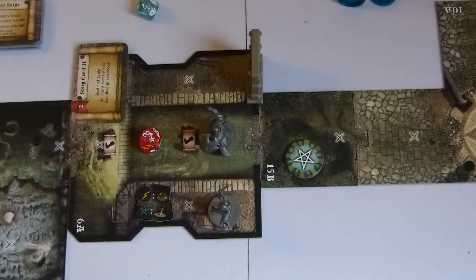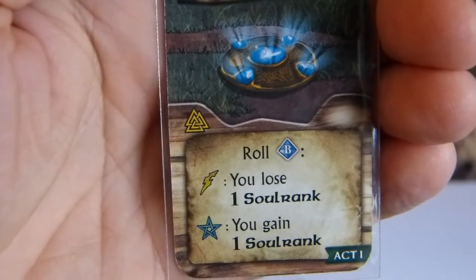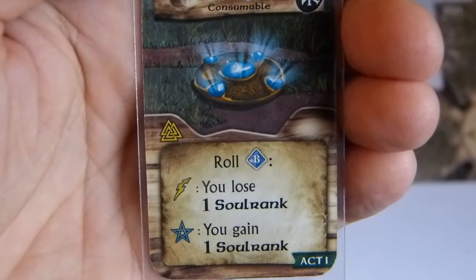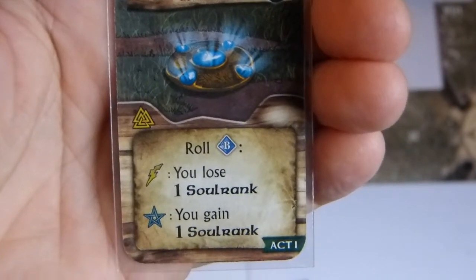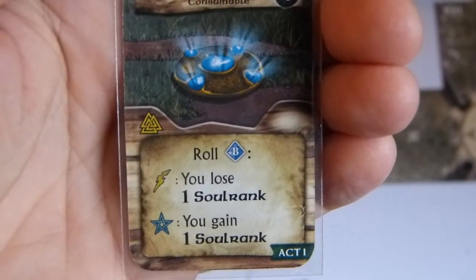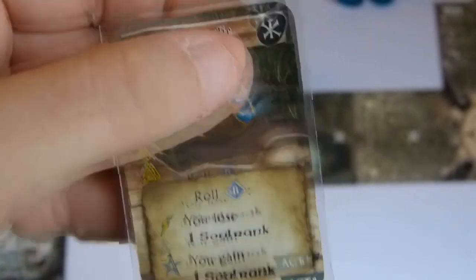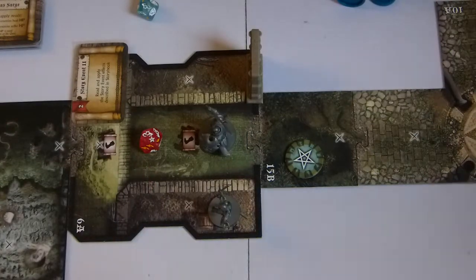We draw a treasure card: Blue Relic. That's interesting, but it can be dangerous. On a lightning bolt, you lose a Soul Rank; on a star, you gain a Soul Rank. It's interesting. And everyone can use it — the seal here says everyone can use it. I want to give it to Ecarus so they can use it. Both are at level 1, so it remains interesting for them.